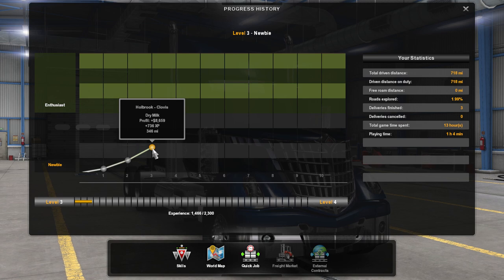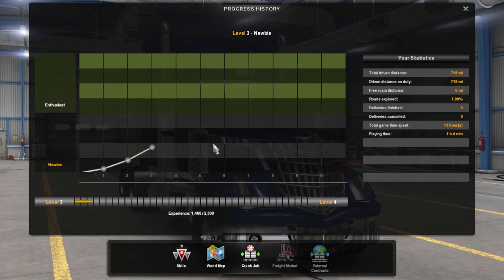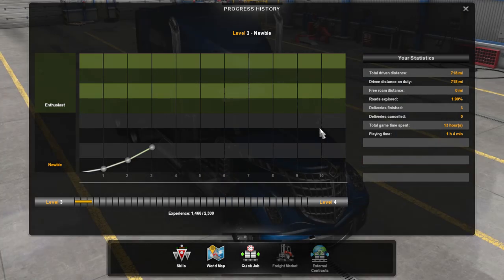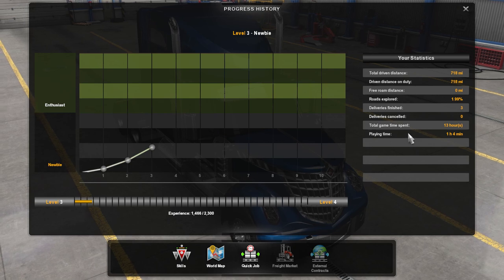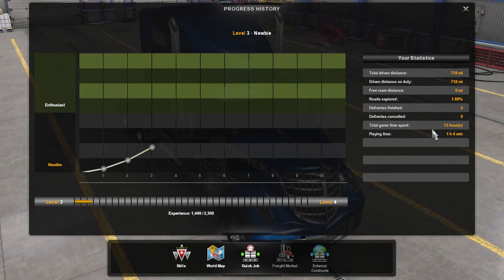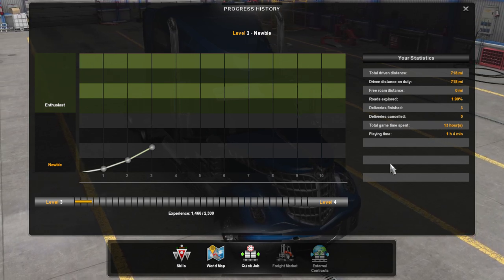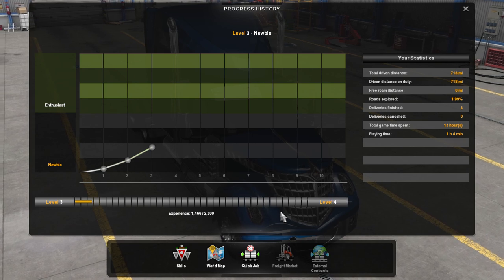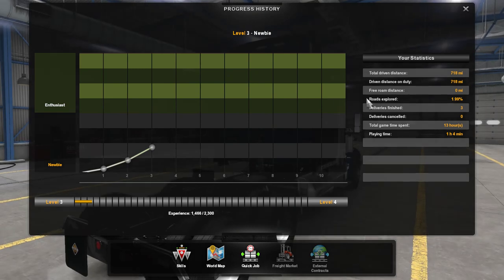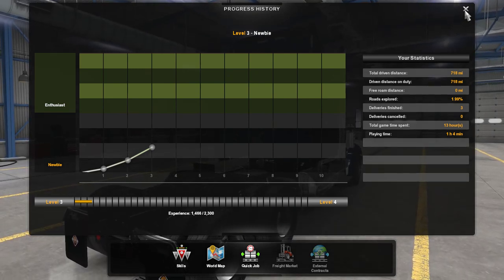Not quite doubled it, but we're at 736, so we're definitely making a nice move through the process, heading up to enthusiast. Played for one hour and four minutes of real time, but in game time that's 13 hours of transport and 718 miles total in deliveries.